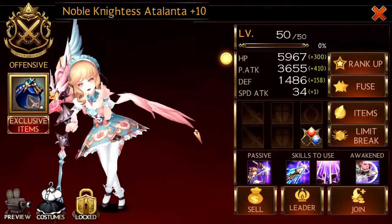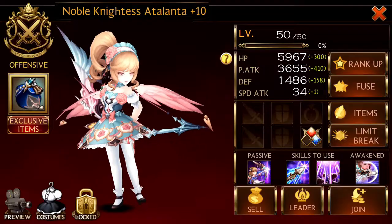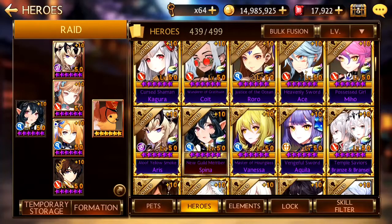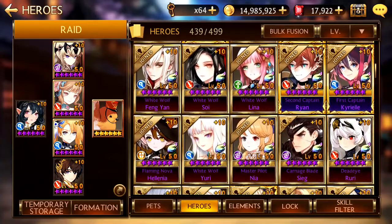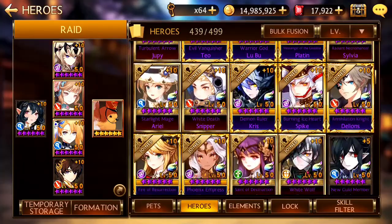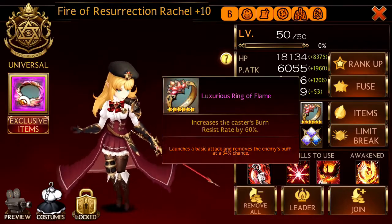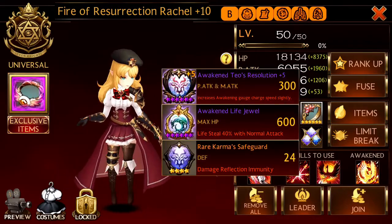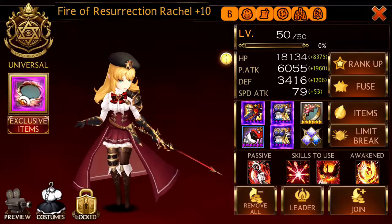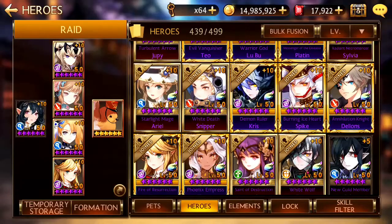Then it's Atalanta — she is very, very important for raid bosses. No traits, no exclusive items, not even weapons and armor. I'll be keeping Amelia. Then I will substitute Dylans with Rachel — double speed, double HP, lethal raid trait. And of course you need her exclusive item.